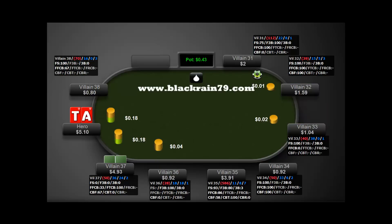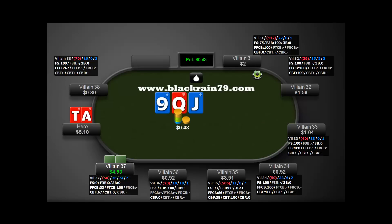Villain36 does fold again to the 3-bet, but we get called by a 36-24 player — sort of an SLP but sort of a lag as well, a weird player type. It should be noted we're both super deep, about 250 big blinds to start. We flopped fairly decently with a double gutshot and a backdoor flush draw. He checks to us and we bet about two-thirds pot, which is pretty standard. He calls.